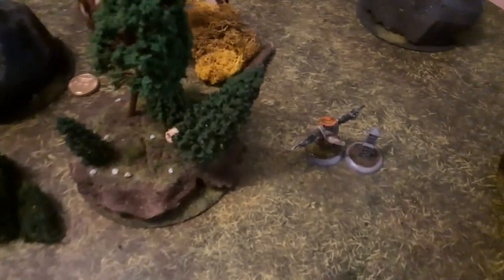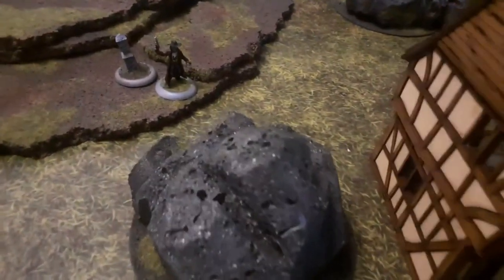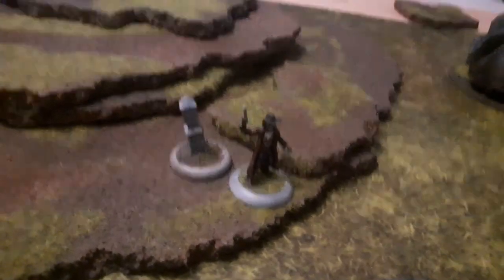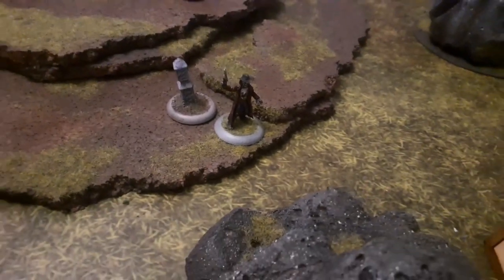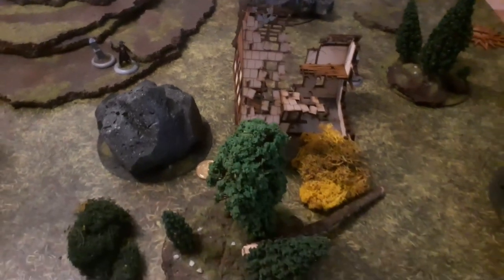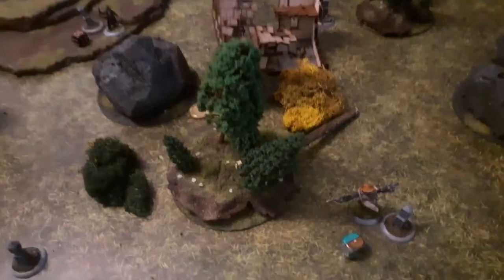Hello and welcome to the demo game of Duel, with Big Jim in the right corner and Mord in the left corner. Duel is a fast-paced skirmisher that can be played on a very small playing area. Here we have an area of 1 foot by 1 foot, and we are playing the standard scenario where you have to get the treasure out of the center.